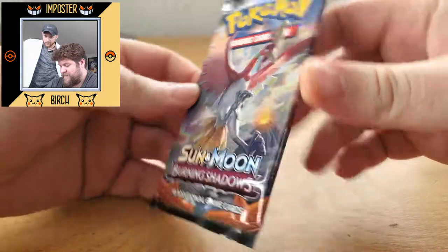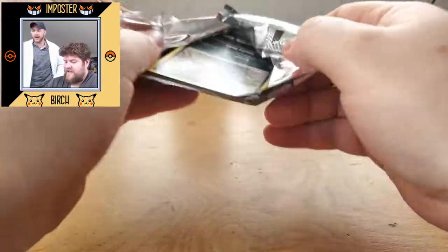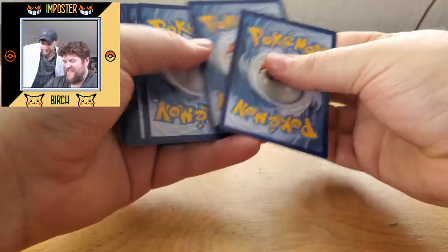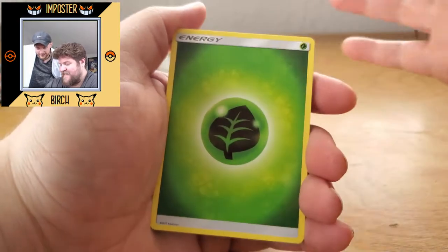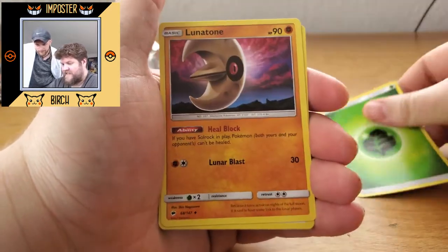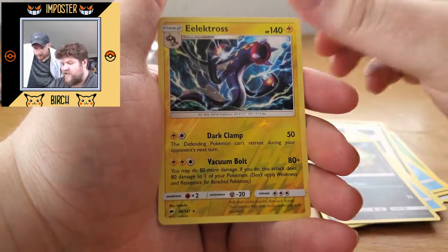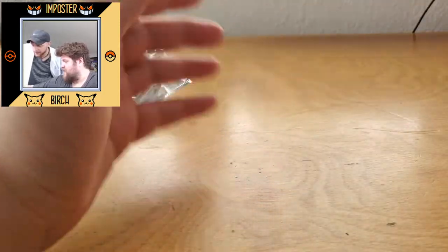Ho-Oh pack up next. We got Leaf Energy, Lunatone, Pulmaria, Seedra, Alolan Grimer, Noibat, Horsea, Alolan Vulpix, Sneasel, Electros Reverse, and a regular rare Azumarill. It's not bad — we still got a lot to go through.